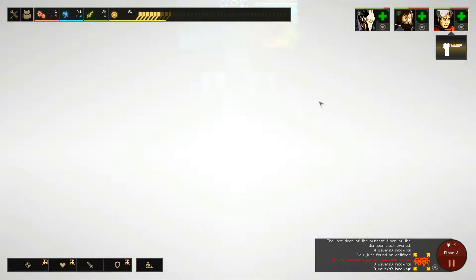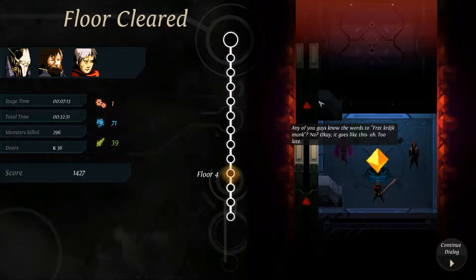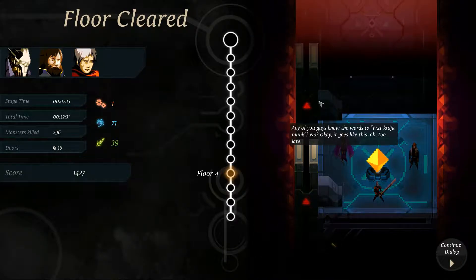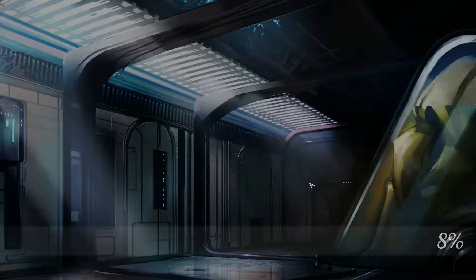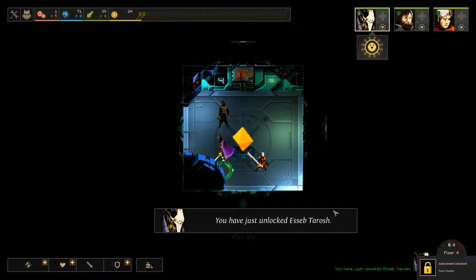Can we get killed in the exit animation? If you guys know Fritzker's Monk — no? Okay, it goes like this. Oh, too late. 4-4, you should be unlocked permanently. Just unlocked him — team builder.